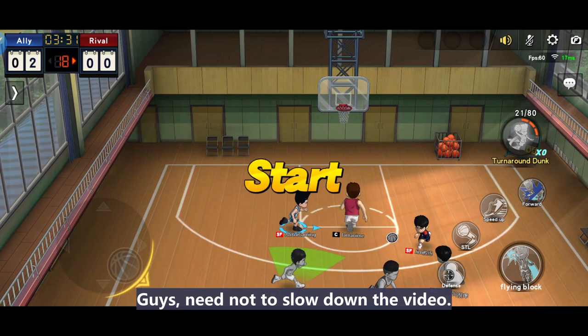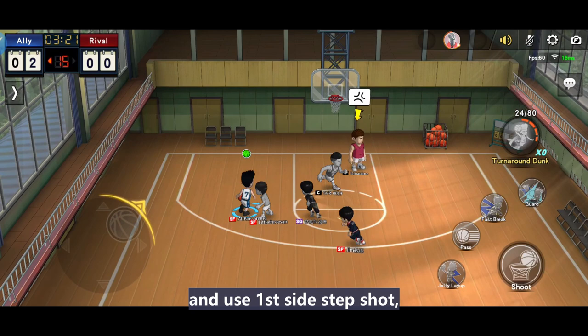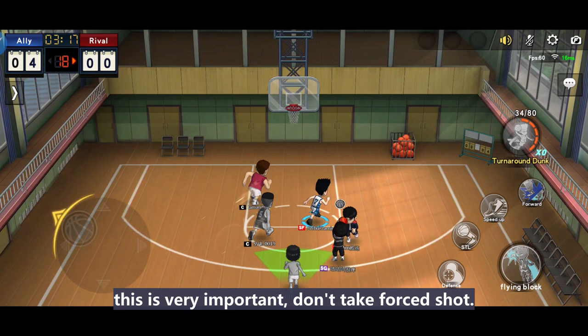Jun is good at setting screen — it slows defenders down. Basically, Kogure uses backdoor cut to create space at the moment a teammate is passing to him, then uses a first side step shot. They are most likely able to create sufficient space. If unable to create any space after backdoor cut, he will pass the ball and reset the play. This is very important.